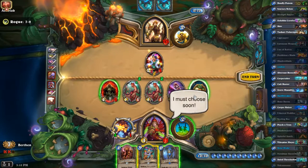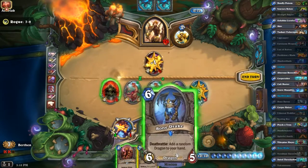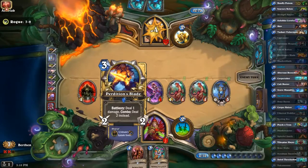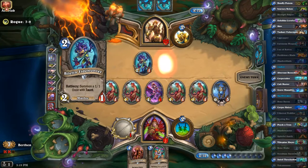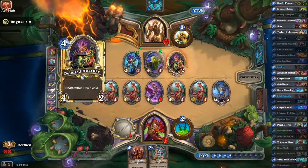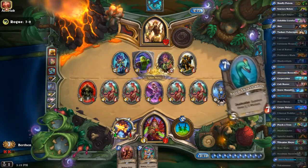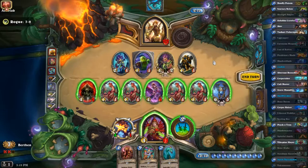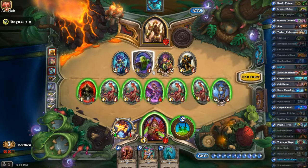Do I still have room for one more? Three, four, five, six — yeah I would still have room for one. Keeping this healthy so I can get more value. That's a two, which is really good for me because it's turn ten — you want them to summon things that are less than four. I'll go face since this would be a lot of value not to use.